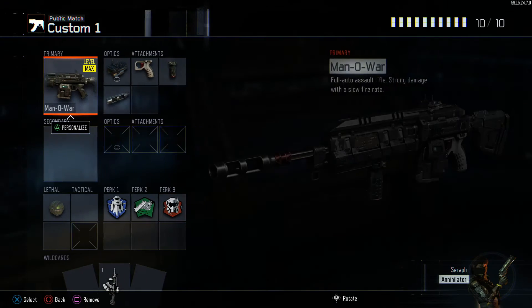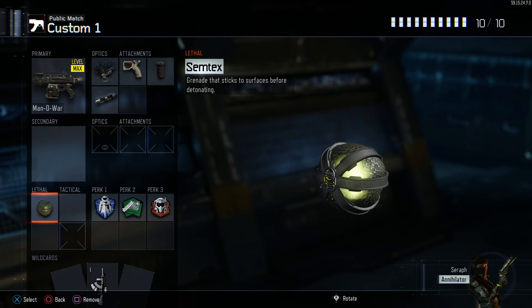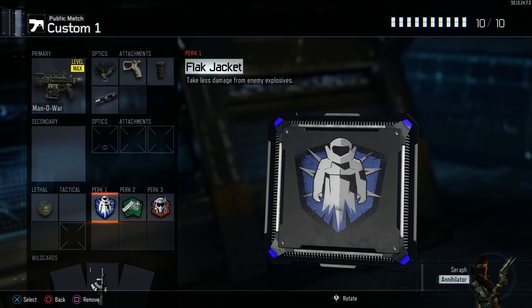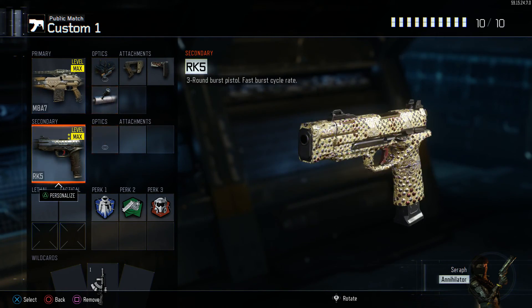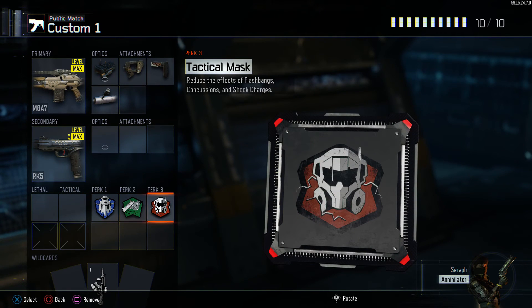Our second last class is the Man of War again, except this time we have Semtex to flush out enemies instead of a secondary. Also got flak jacket and tactical mask because this class is mainly used to hold off objectives as well as key areas in the map — you don't want people flushing you out with grenades when you're trying to hold a head glitch or a power position. And last but not least, we've got the M8 again with similar attachments and secondary, except this time we also have flak jacket and tactical mask so we don't get flushed out of those power positions.